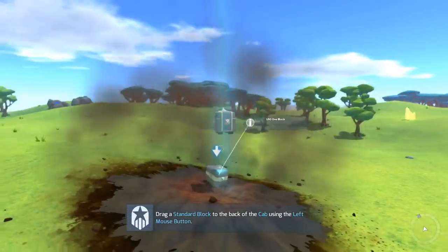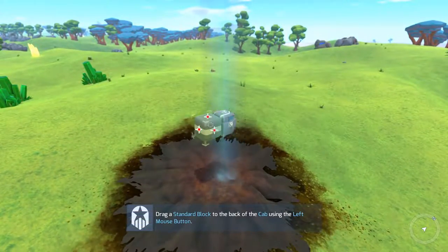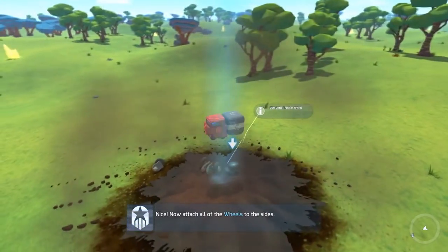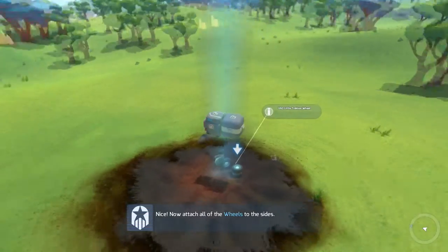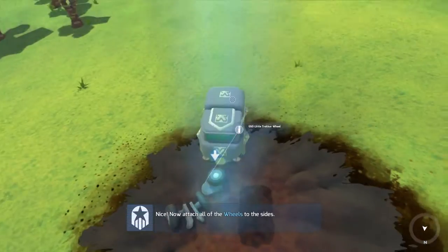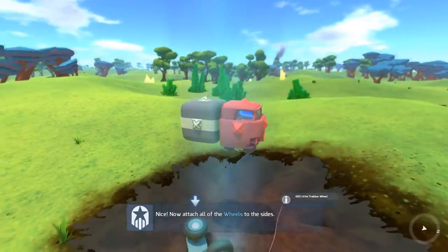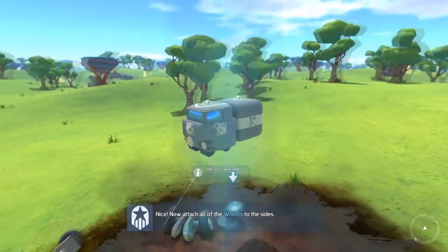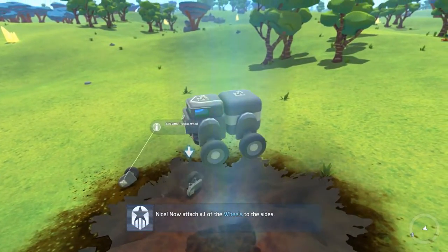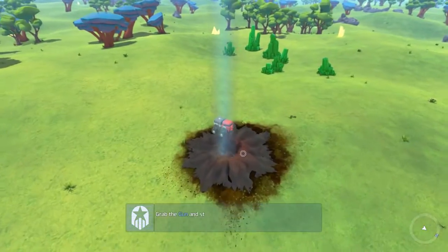They're just telling us how to rotate the camera — I already know how to do that. Drag a standard block to the back of the cab using the left mouse button. Now attach all the wheels to the sides. You can place blocks anywhere you see the little white nub with the X in the middle of it, even on the bottom of the cab. The cab is the heart of your vehicle — if it gets destroyed, your entire vehicle gets destroyed, so you always want to protect it. But as long as your cab is alive, you're okay.